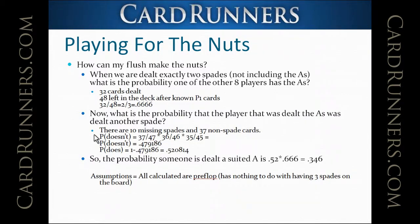To calculate the probability that they do have another spade, you have to calculate the probability that they don't. The probability that they don't would be 37 non-spades out of 47 cards for the first card, 36 out of 46 for the second card, and 35 out of 45 for the third card. By multiplying these fractions together, you get the probability that they don't have another spade, which is around 48%. So the reciprocal — the probability that they did get another spade — would be 52%.